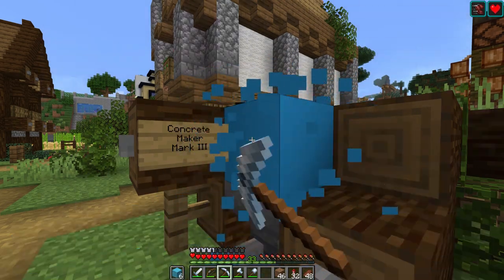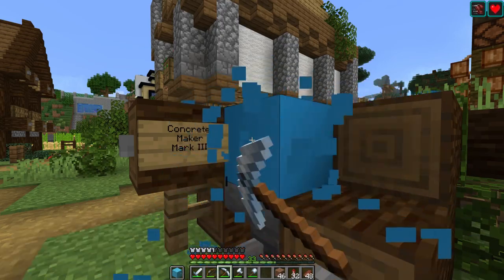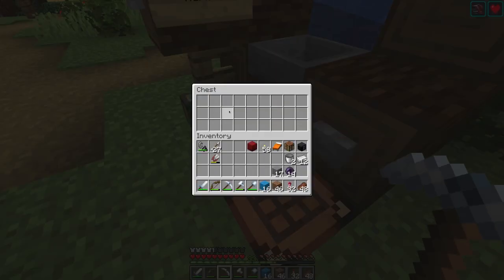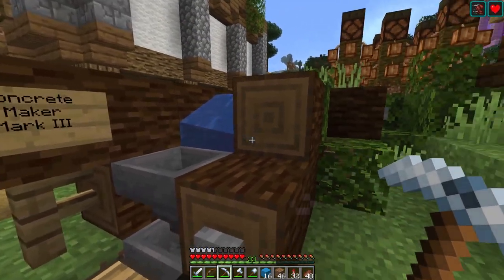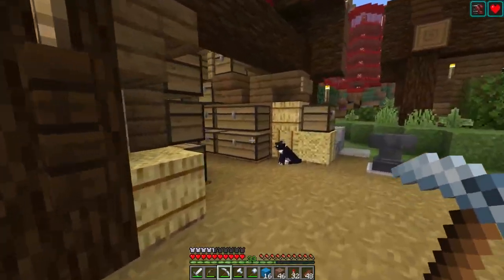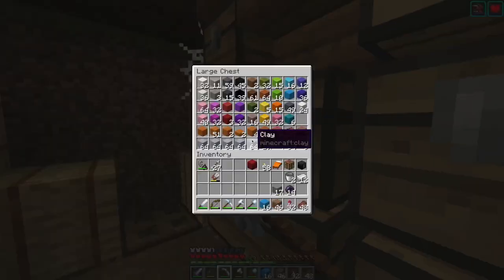And you just fly through — you can see my concrete powder going down. And when you're done, everything's in the chest. I've got like three of these on the server in various places — they're fantastic. It's not completely automatic but it's fast enough, and I don't make enough concrete to need more.